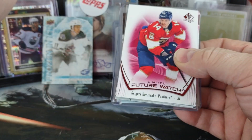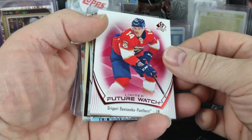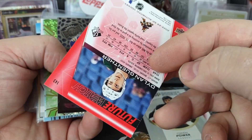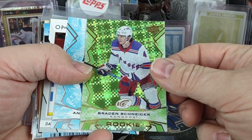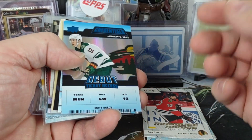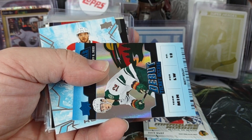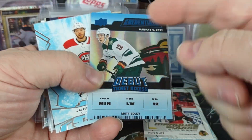Quick recap — technically only one true hit but some notable rookies. I got the Limited Future Watch of Grigory Deisenko for Florida, Owen Power top rookie, Dylan Gunther Limited Red Future Watch out of 22-23 SPA, Owen Power rookie from Metal Universe, Braden Schneider rookie from Ice, Kuzmenko regular rookie, David Gust Marky rookie for the Chicago Blackhawks, and the debut ticket access of Matt Boldy — it is numbered, a blue parallel 26 of 99. I'm used to them having the numbering on the front.